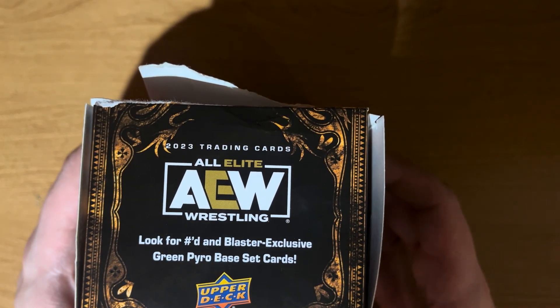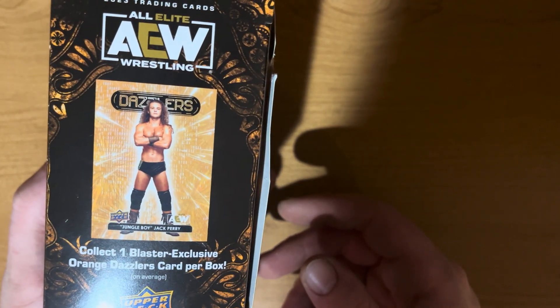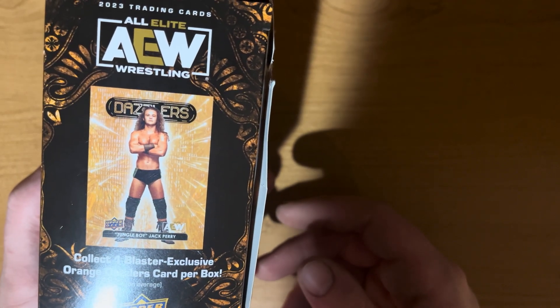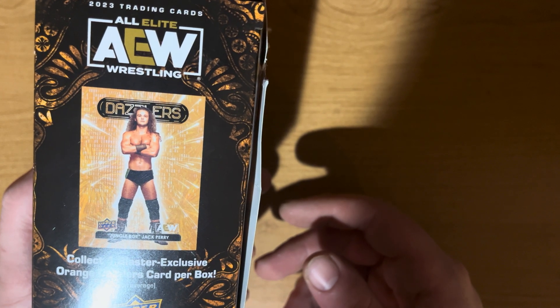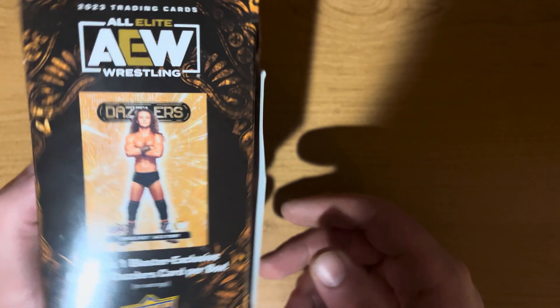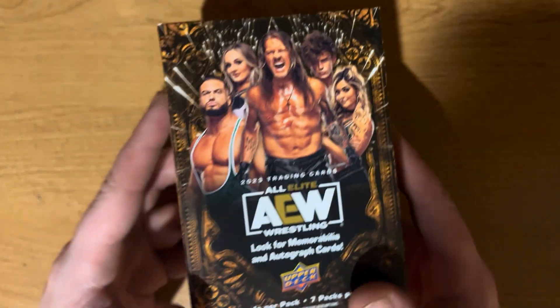You can get some numbered and blaster exclusive green pyro base set cards. It says you get one blaster exclusive orange dazzler card per box on average. The blaster box comes with seven packs, eight cards per pack, so let's open them up and see what we get. I already kind of opened up the box, my bad.